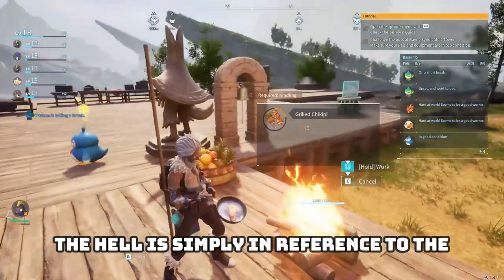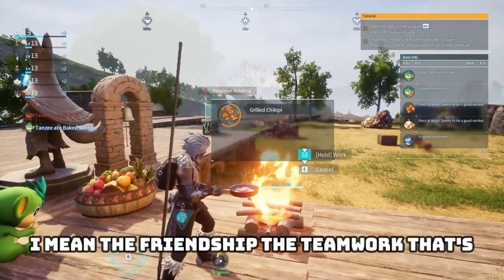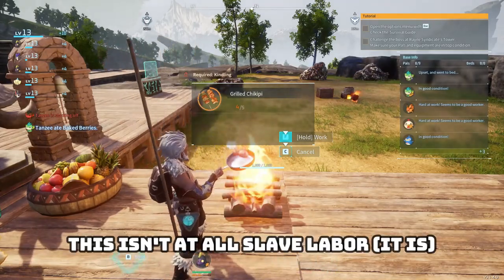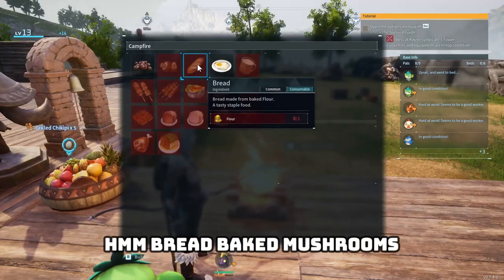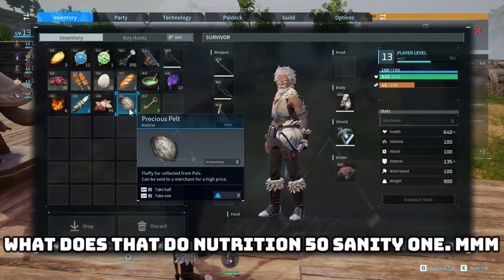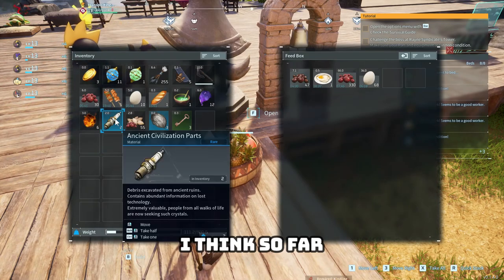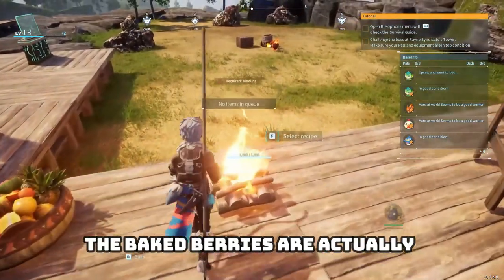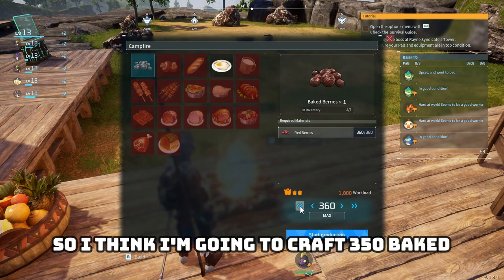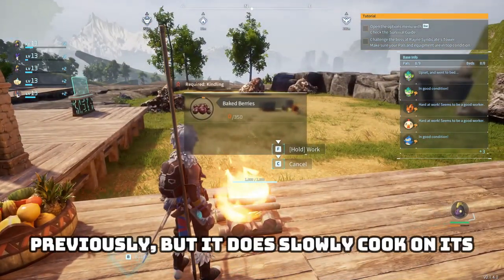Welcome to Hell's Kitchen — the 'hell' is simply in reference to the friendship and teamwork. We just cooked chicken: nutrition 50, sanity 1. I think the baked berries are actually going to be the best bet overall. I'm going to craft 350 baked berries and let the campfire slowly cook them on its own over time.